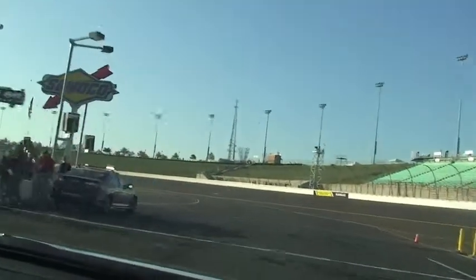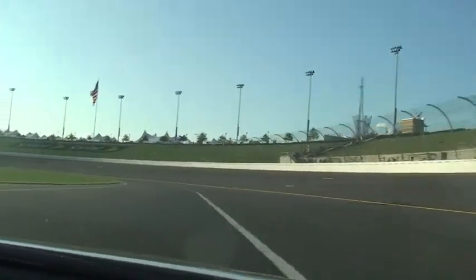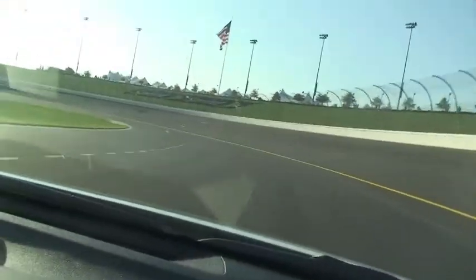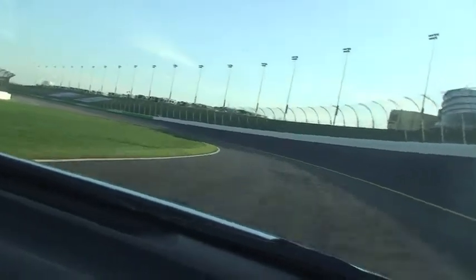As we leave pit road at 45 to the orange cone and yellow line, we have to stay below this yellow line till we get to the back straightaway. We can't just drive up on the race track — that's 18, 20, 22 degrees of banking in the corners. As we get up to speed, that's a hundred miles an hour right there.